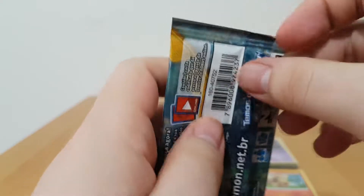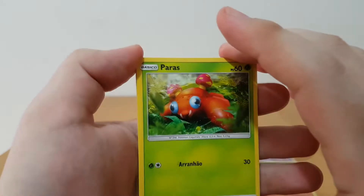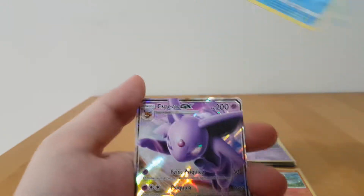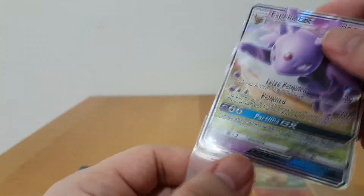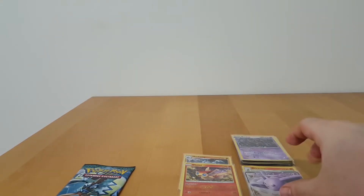Now, base set Sun and Moon, second booster — let's go. If you hear a man screaming, that's my neighbor. Paras, Lillipup, Bounsweet — I may not have this, it's a common so I should have it. And Espeon GX behind with Fire Energy. This is very nice. We did pull a full art Espeon GX from this set not too many videos ago, so it's very nice to get the normal GX version. This is definitely something I did not have, so it's very nice that our collection is getting closer to completion.